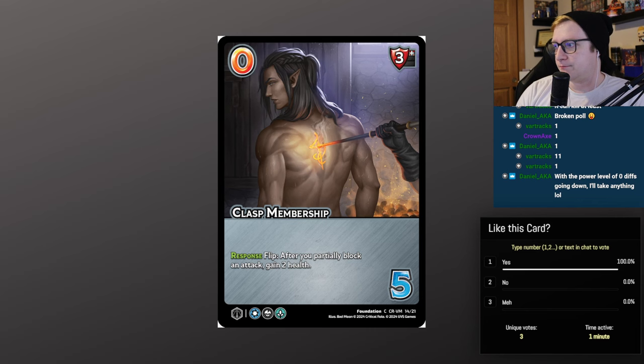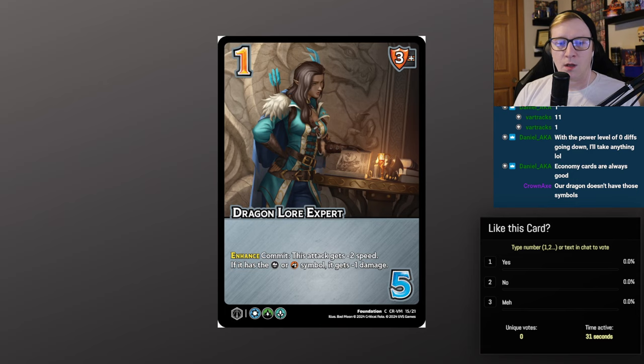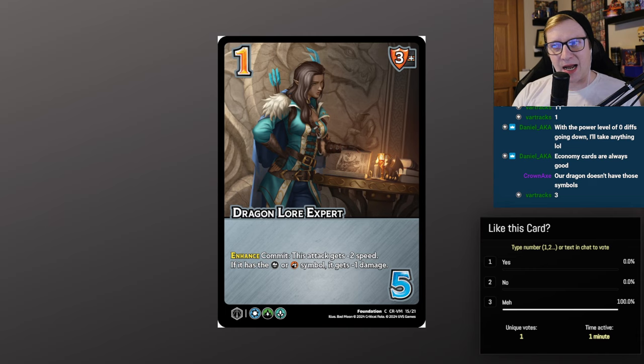Dragon Lore Expert — 1/5, 3 mid block. Enhanced commit: this attack gets minus 2 speed; if it has the death or fire symbol, it gets minus 1 damage. I think abilities like this are very good — enhanced commit for minus 2 speed just needs to exist. Interestingly, our dragon doesn't have those symbols, but she gets to play this on two of her symbols — she's the dragon lore expert. This card is fine; it's like a staple in all of these Challenger decks.